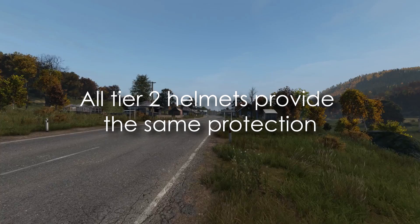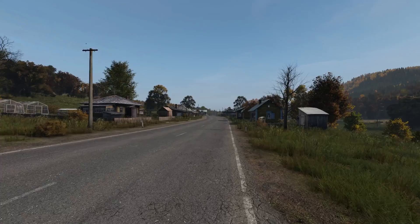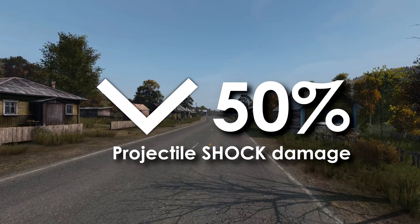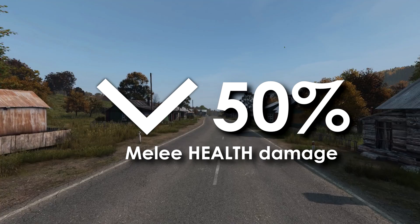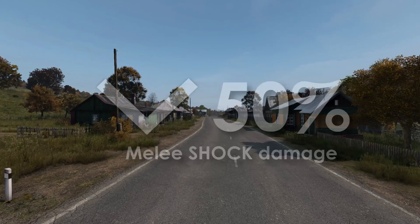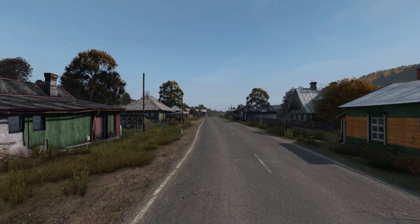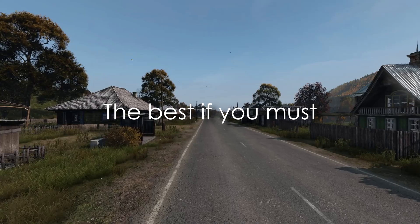All Tier 2 helmets share the same protection statistics. Like all helmets they have a 50% reduction to projectile health damage, but they have 27 hit points — making them more likely to protect against multiple rounds depending on caliber. They also have a 50% reduction to projectile shock damage. What really sets Tier 2 apart from Tier 1 is the melee and infected protection: 50% reduction to melee health damage, melee shock damage, infected health damage, and infected shock damage. They also have a 50% reduction to both explosive health and shock damage.